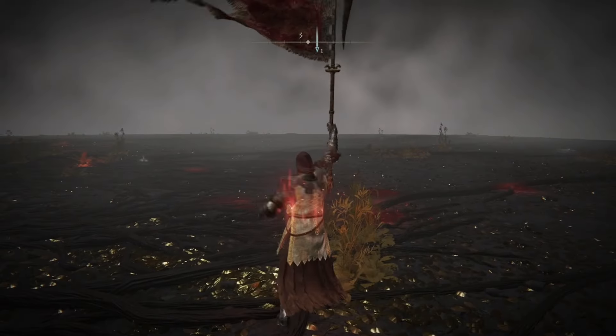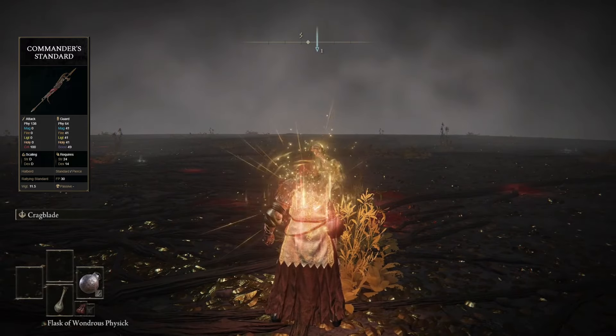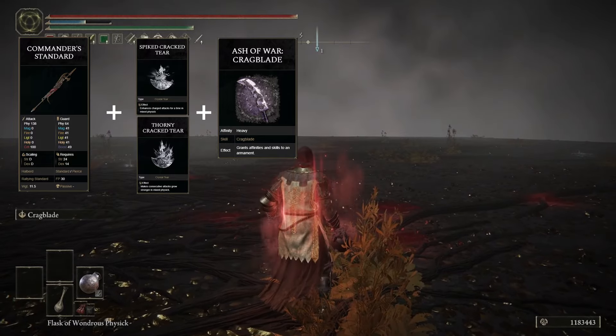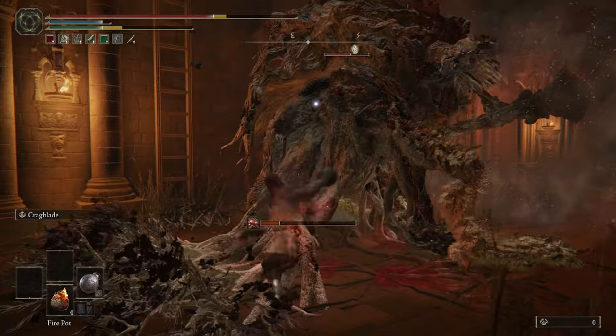To buff up and do all this damage, you need to use the Commander's Standard to get the Rallying Standard buff, then drink your Flask of Wondrous Physic. After that, use Crag Blade on your iron ball, and that's going to wrap you up in a ton of damage to start hitting those bosses really hard.